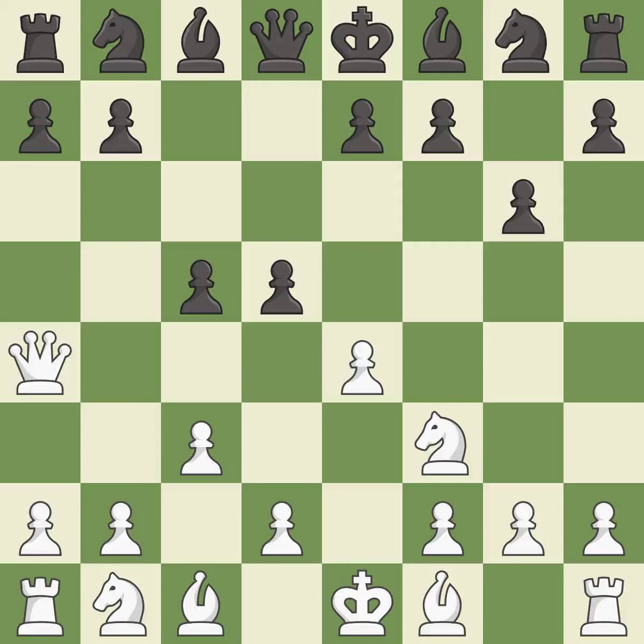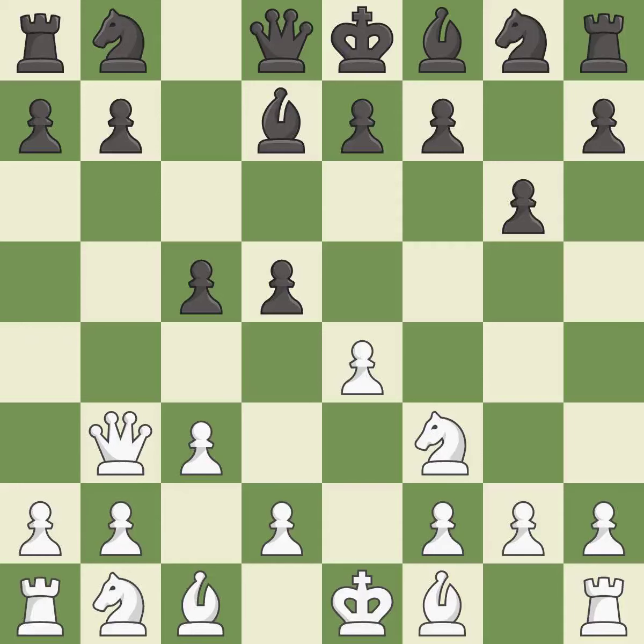This defends the attacked pawn — it is good. This blocks the check from an opposing queen — it is best. This move puts the queen on a safer square — it is best. This kicks an opposing queen — it is best.